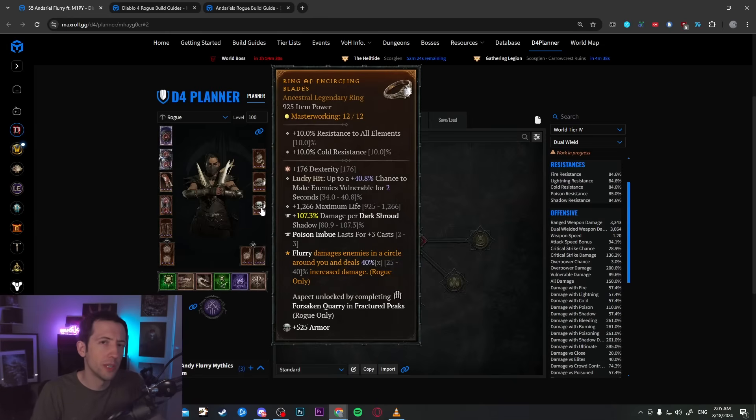Another important change compared to the Barrage Andario's setup is that we need a source of Vulnerable. Barrage has built-in Vulnerable but Flurry does not, so you need a ring with a lucky hit roll for Vulnerable uptime. With the amount of lucky hits you have, you'll make everything Vulnerable after about half a second. This works really well.